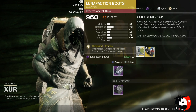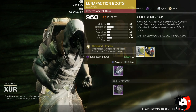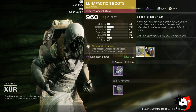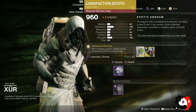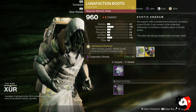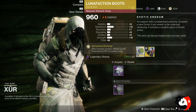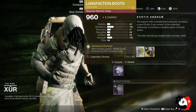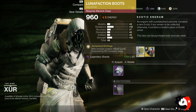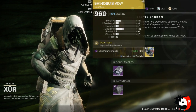He has also brought in the Lunafaction Boots for your Warlock class. The stats are okay, but if you get these as a drop you'll probably have a higher roll. The perk for this one is that Rift increases weapon reload speed, and Empowering Rift increases range. So when you are in your healing Rift, your reload speed will be fast, and if you're in your DPS Rift it will increase the range for your weapons.